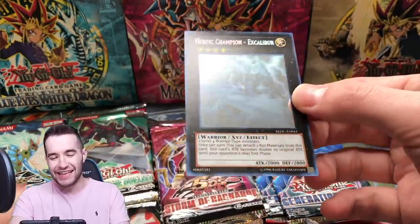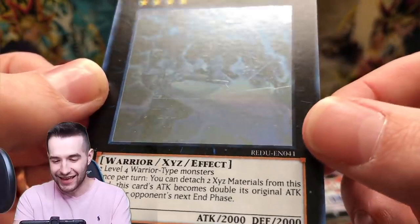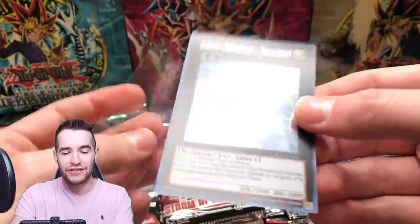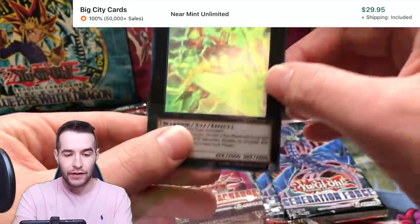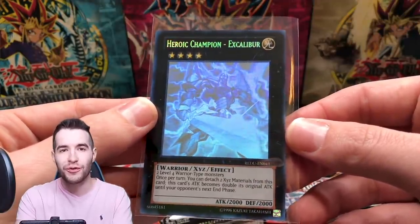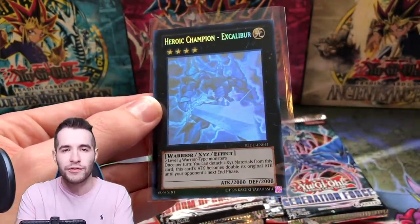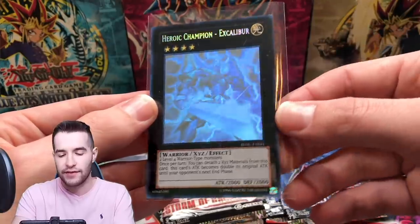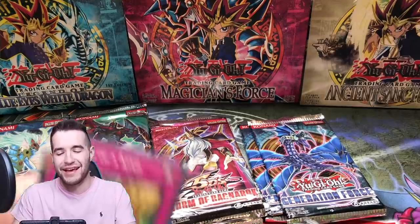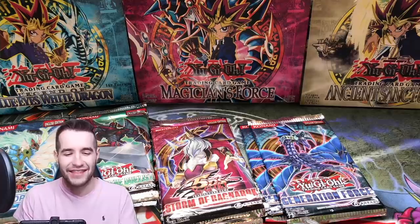It did happen again — another Excalibur and another scratch on the foil. Check that out — whoa, another ghost rare! If we'd opened all these on the same stream that would have been crazy. Two ghost rare Heroic Champion Excaliburs — unfortunately a scratch right out of the pack, but that's still really cool. These were out of special editions. The guy opened them from the special edition and then sent them to me to save on shipping. Thanks for selling these packs — that is crazy luck, two ghost rares both from the same set!